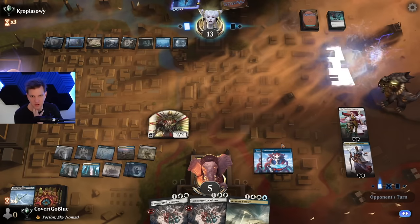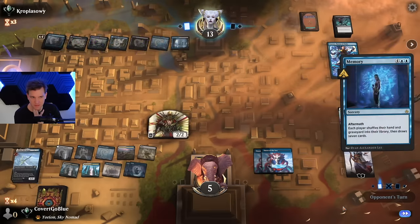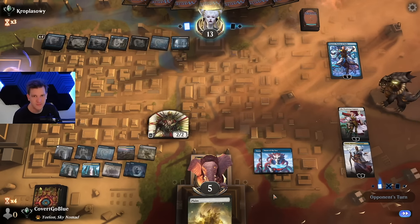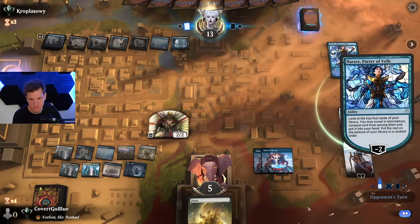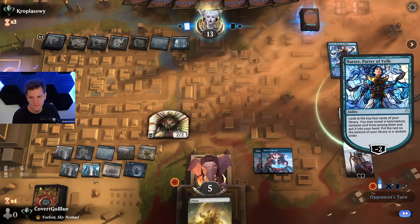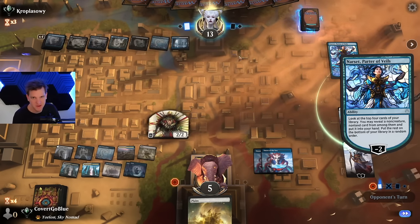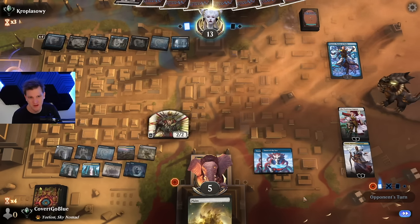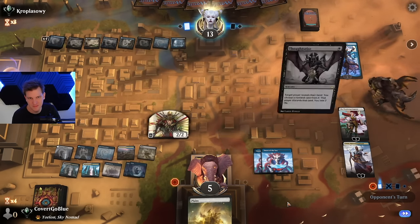Here comes the combo. Past, present, and future are bound by threads of time. I hate it. Amazing. They've only got one mana. The Yorion's back in the deck though, right? Yeah it is. And could be trash — you never know. We sat on two Lockdowns the whole game. Thoughtseize me again. Lose two.